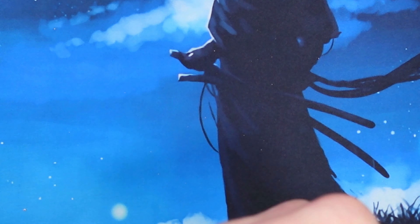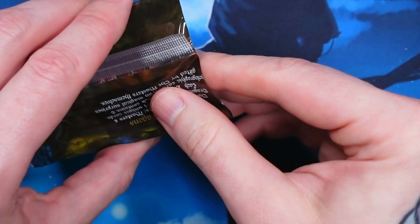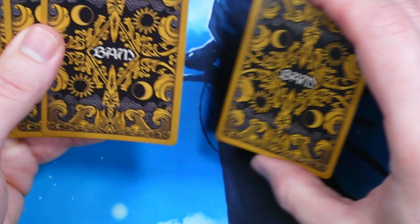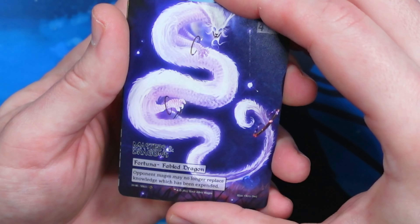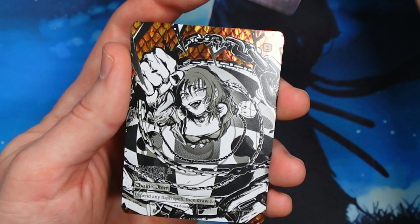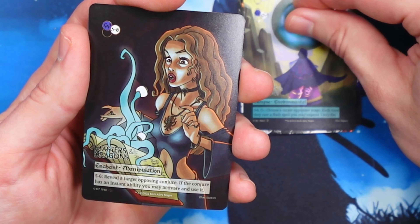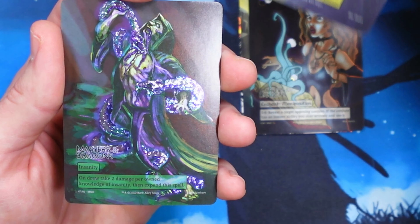Pack number 1. We'll do the pack trick — 3 from the front. Our first card is going to be a Masterer Dragon, and it's a dragon. Fortuna. We've seen this one before. We've got Trick Scaled Chain, Glimpse, Enchant, Flames Current, and Insanity.